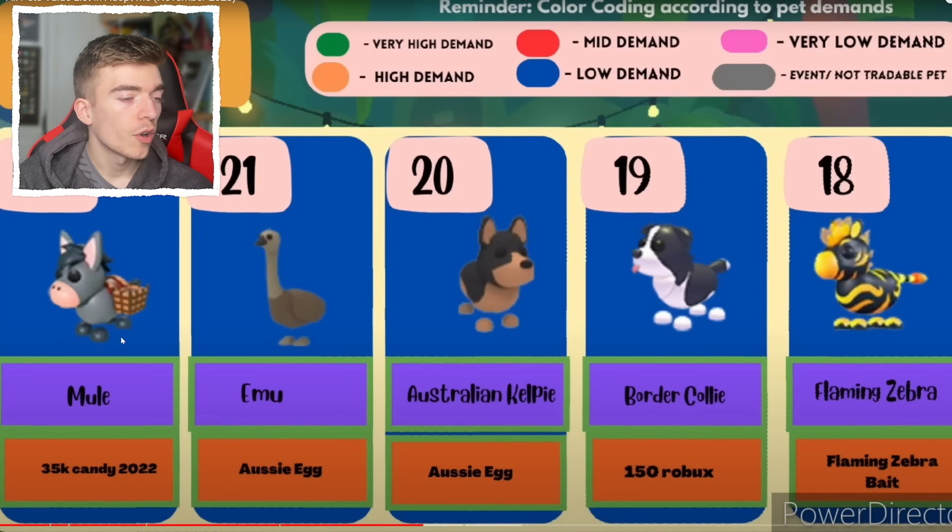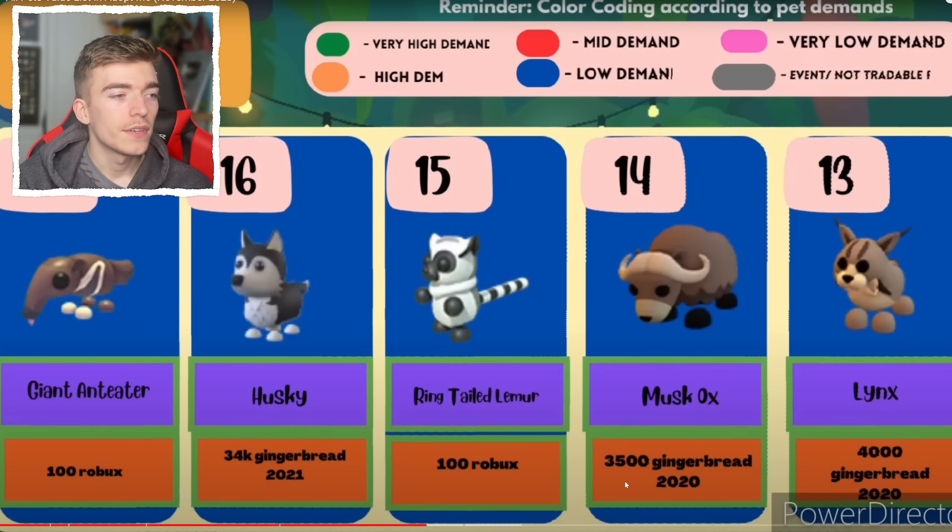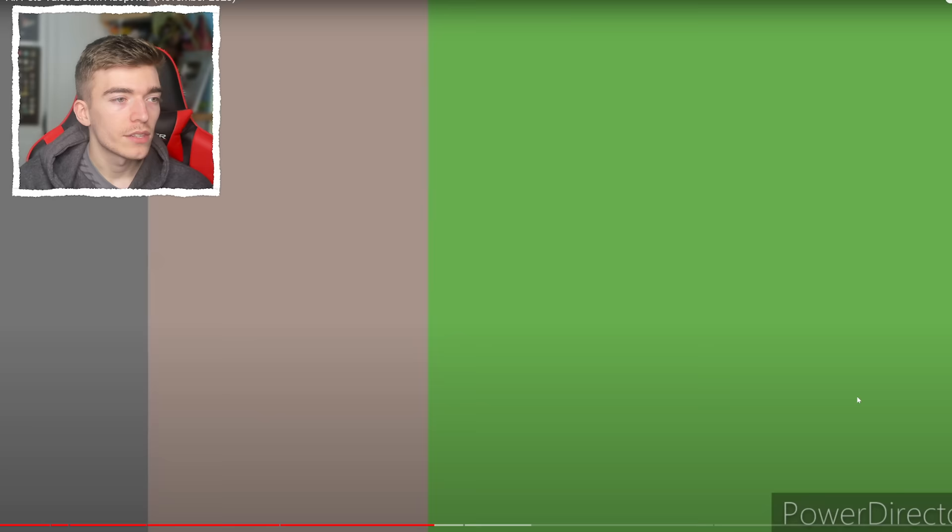Also the Border Collie — I can't even remember that pet. 150 Robux, I don't even remember that coming out. Then we've got a giant Antita, a Husky, the Ringtailed Lemur — these things were both a hundred Robux each. The Musk Ox and the Lynx, nearly three years ago. Oh wow, that is crazy — three years ago, and I remember that like it was yesterday.